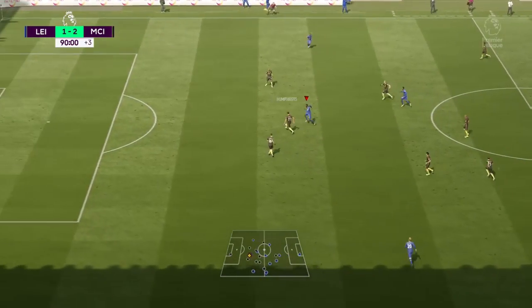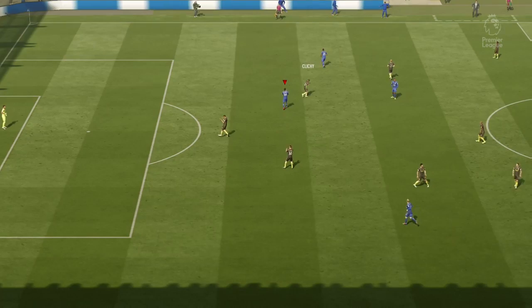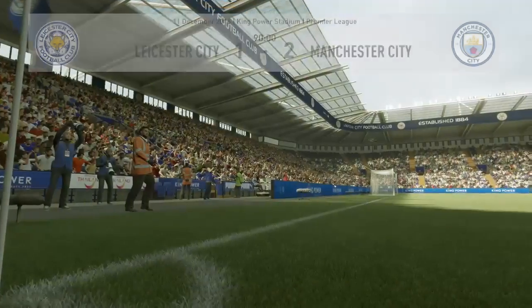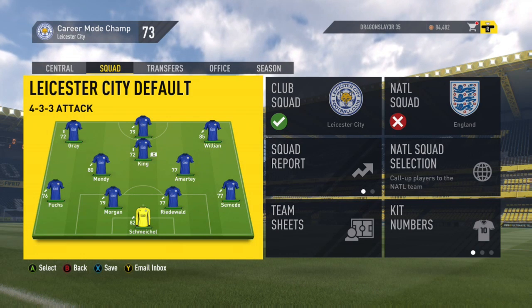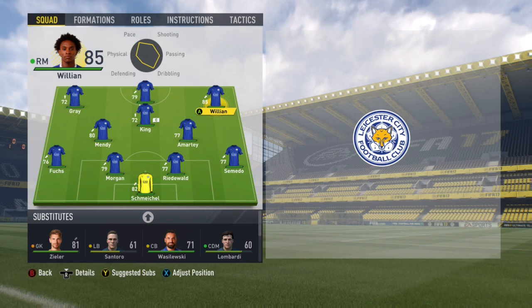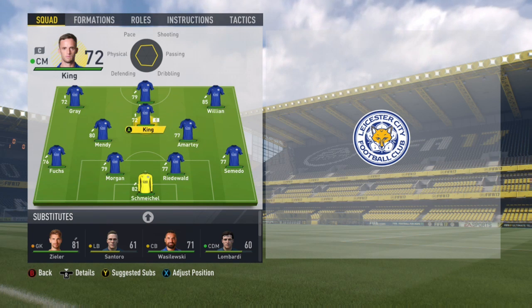We do lose 2-1 to Man City. Not the best of starts, but I didn't really have a good team to play that game with. This is the line-up I'm going to use for the Bournemouth game — a lot stronger team. Willian starting alongside Amarty, King, Mendy, Morgan, Fuchs, Riedewald, Tornaldo, Schmeichel, and Zeela on the bench.